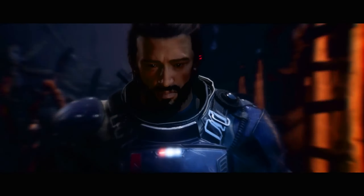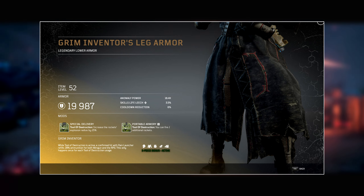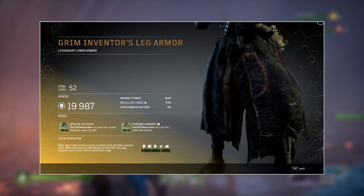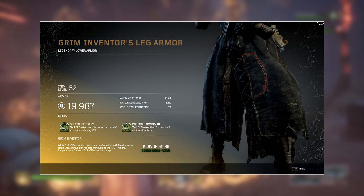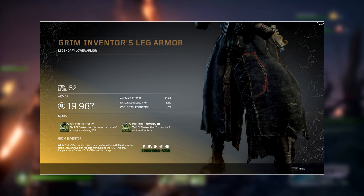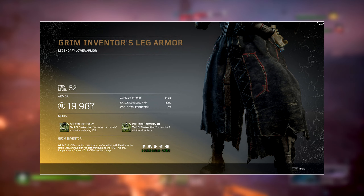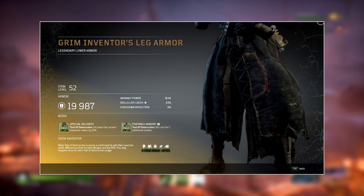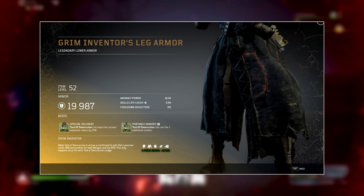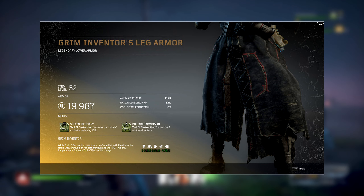Next is the Grim Inventor's Leg Armor. The tier three is Special Delivery for Tools of Destruction, which increases the rocket's explosive radius by 25%, making it much better for AoE damage. The other mod is Portable Armory for Tools of Destruction, allowing you to fire one additional rocket — essentially the tier one version of Rocketman. Stacking both those mods gives you four additional rockets total, and if there's a tier two version as well, you could build up a massive number of rockets every time you use the ability.